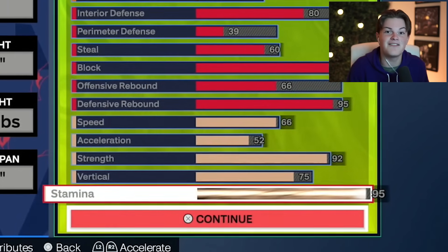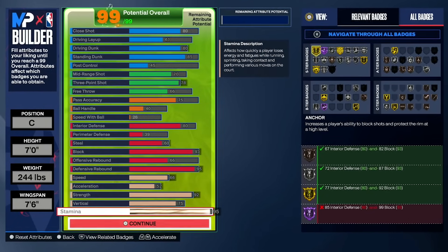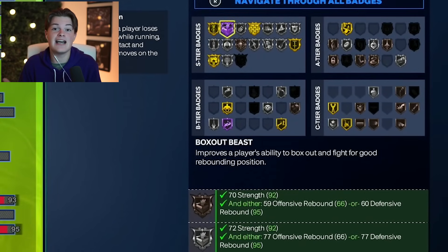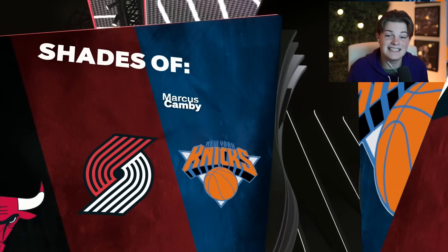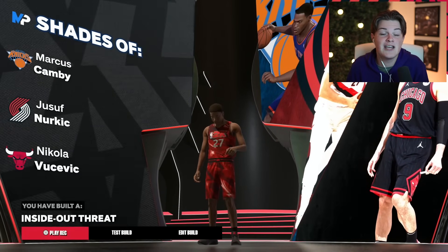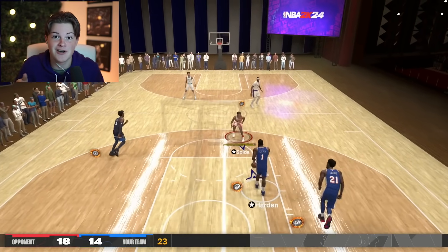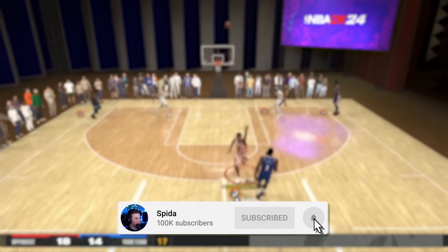Here's a quick look at the entire build as well as all of the badges we get on the right side of the screen. This year there are no badge points — basically, how you play and your play style will decide what badges you get as you play more. The more you play, the more badges you can unlock and upgrade. And there we have it: an inside-out threat on both ends of the court. If you're wondering why there are no takeover selections, that's because it's no longer in the game — whenever you get takeover in game, it'll pop up in the top right and let you choose from all of the new takeovers. Click the video on screen where I break down the entire builder and everything you need to know about 2K24.